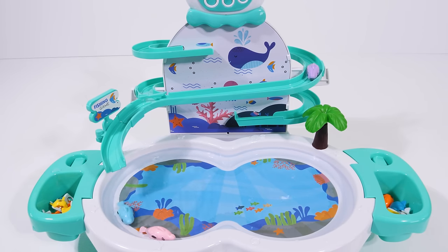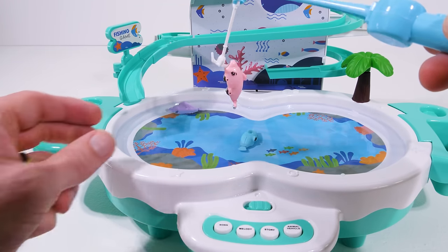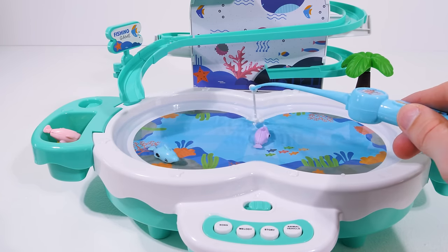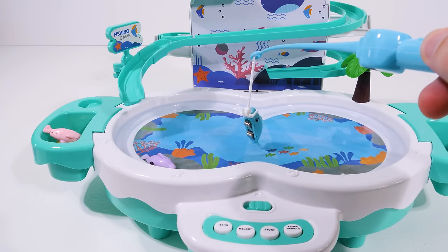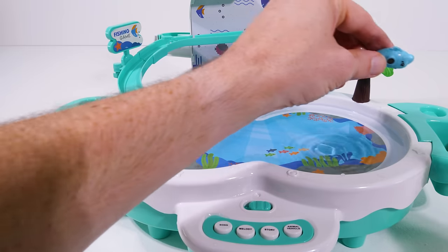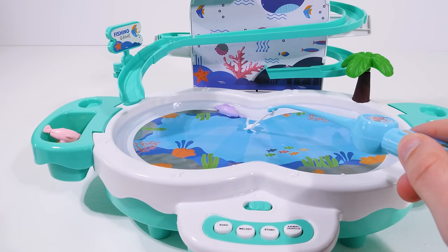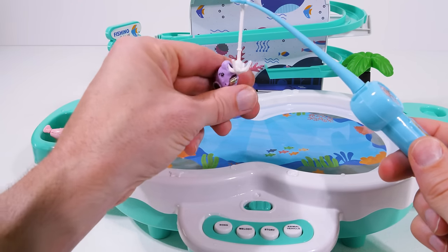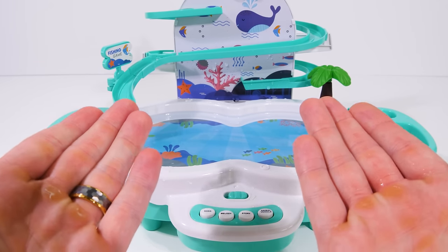Now let's switch the track so they can go for a swim in the pool! There goes the blue one! And the pink one! And finally the purple one! Now let's see if we can catch them with our fishing pole! Awesome, we caught the pink dolphin! Let's see who we get next! These are hard to get! Yes, we caught the blue one! Now we just have one more dolphin left to catch! Let's wait for it to come back! Perfect! It worked! We caught the purple dolphin! Great job, we caught all three dolphins!